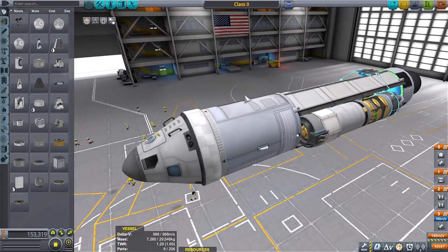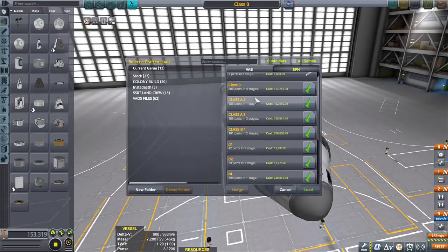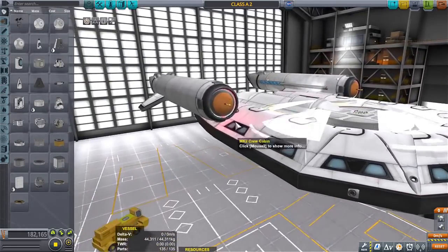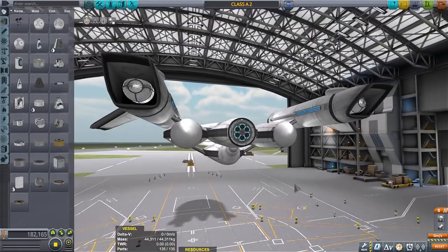If you want to see this thing in action, go ahead and click the link I'll put in the description — the Flight of the Phoenix, it's only a couple minutes long but it was pretty fun to do. Here's Class A, and look at that — this is before I figured out how to make the nacelles red. That does look pretty sweet though.